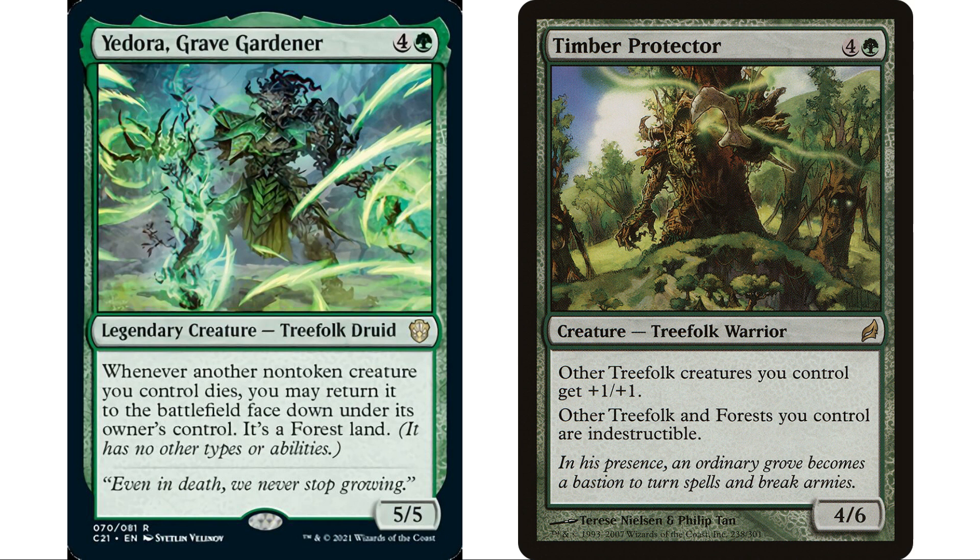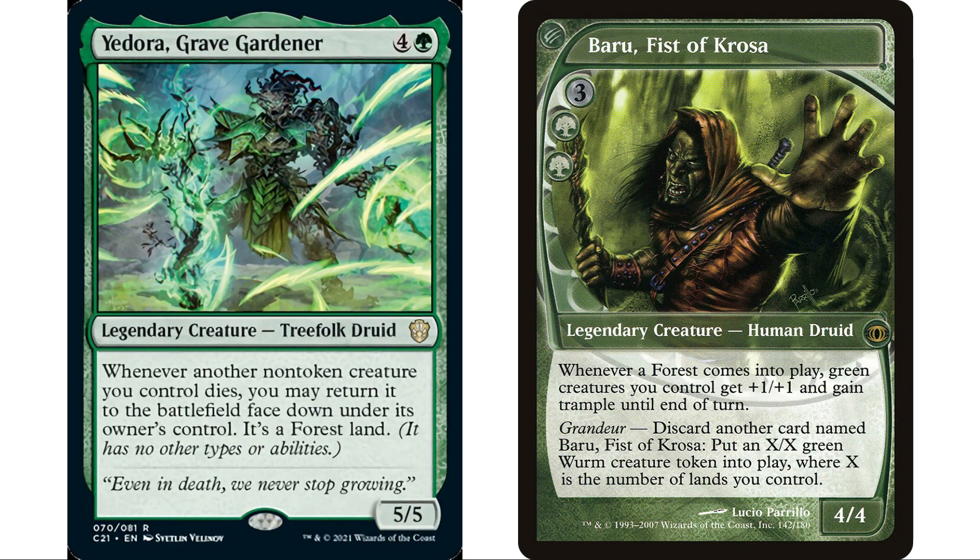However, there are a lot of great cards here. Timber Protector is probably the best fit — four and a green, Treefolk Warrior, 4/6: other Treefolk and forests you control are indestructible. That makes our commander indestructible, so it's an auto-include. Beru, Fist of Krosa might work too — whenever a forest comes into play, green creatures get +1/+1 and gain trample until end of turn, which will be happening a lot. Any landfall effects also work really well.